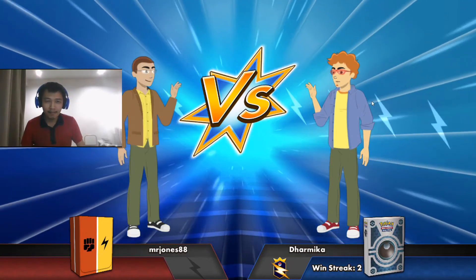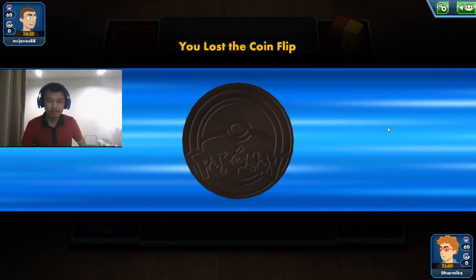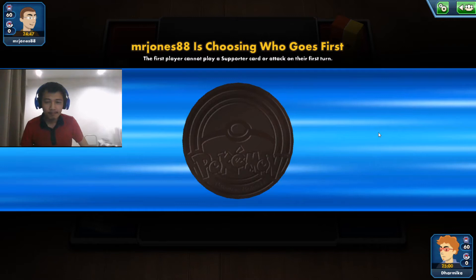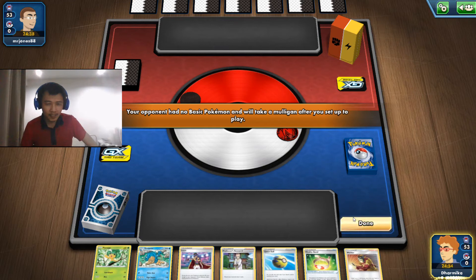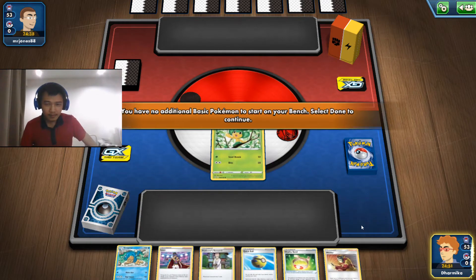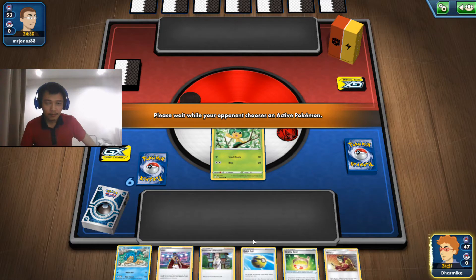Pretty excited getting back into the game — been gone for a while, haven't stopped playing but stopped recording for a while, sorry about that. This is a Standard deck by the way, so we have the standard Supporter cards and everything from the standard expansion. They have a Pikachu V-Max and we also have a Choice Band and Air Balloon in this deck.